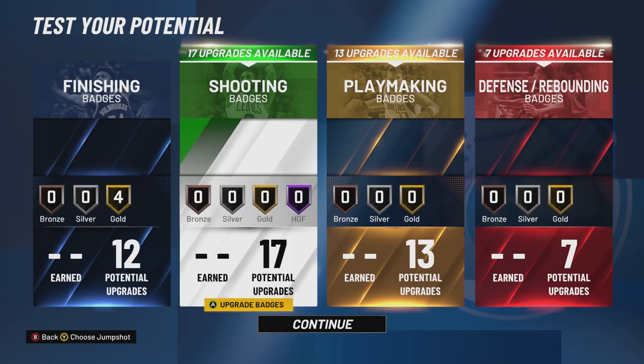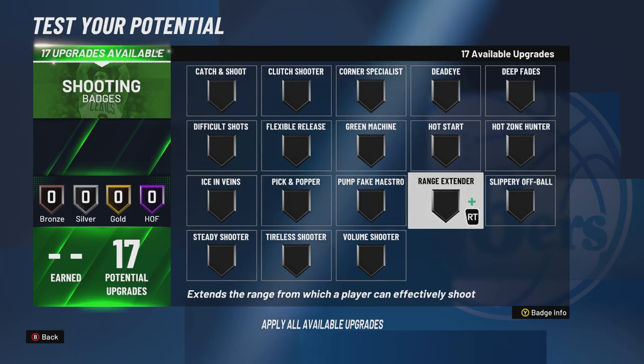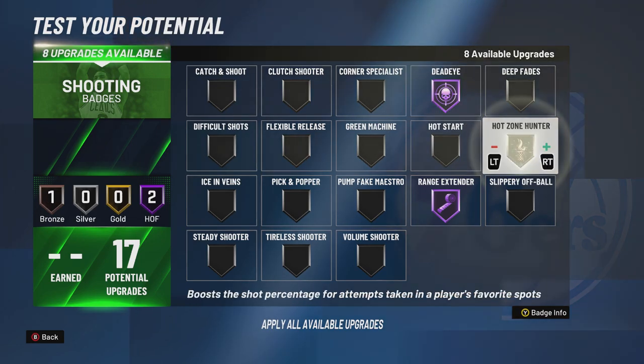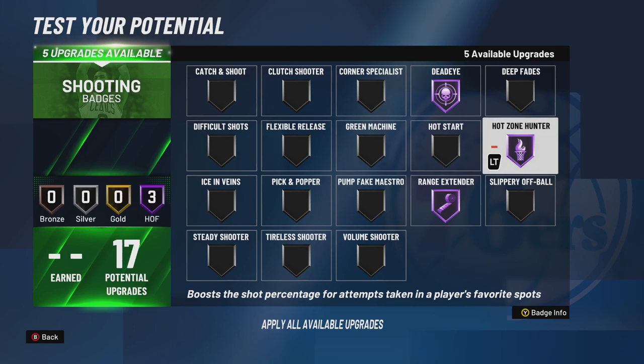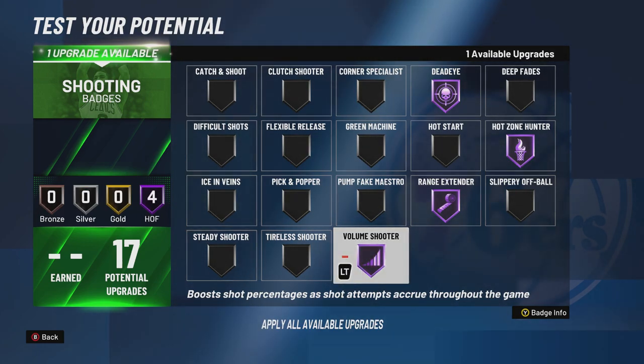Fancy footwork — he was a hop step king. For shooting badges: range extender all-the-way gold. Obviously Derrick Rose didn't have that kind of range but that's what we're going to do anyway. Dead eye — Rose made some game-winning shots in the faces of his opponents. Hot zone hunter — he had some hot zones. Volume shooter — Rose took tons of shots. And Derrick Rose was pretty clutch, so let's get clutch on there.